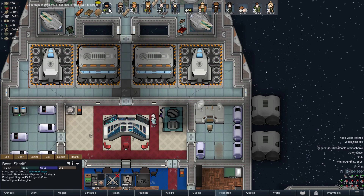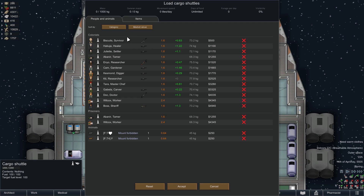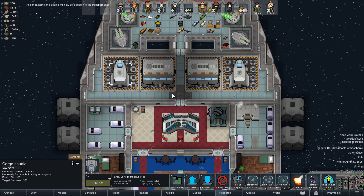I'm gonna send just Boss down — actually no, we'll give him some backup. Boss, Gabela, Kit, and Kesmund. And we'll take Doc as well. They can head on down to the surface, just them. We're gonna get a look at what is required.